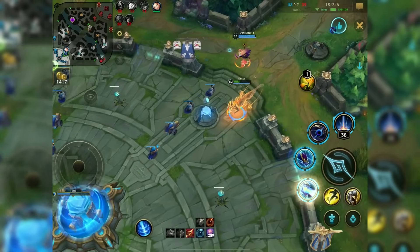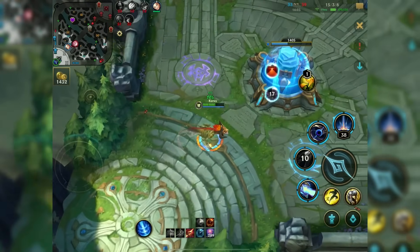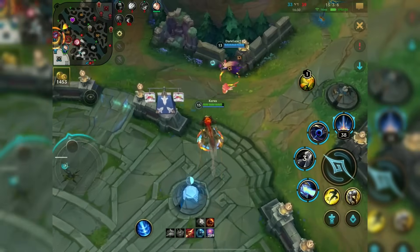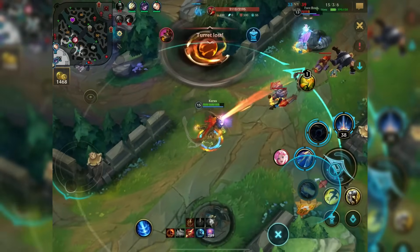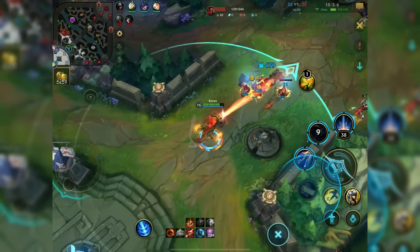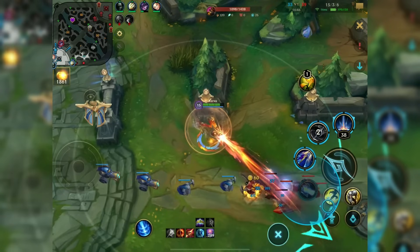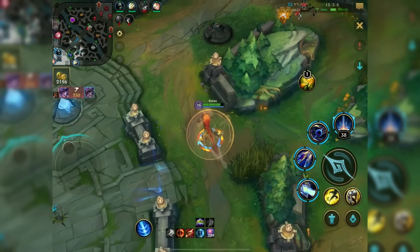His first ability has a 40% or 30% monster modifier — they basically killed Aurelion Sol jungle before it even released. I tried clearing jungle, got out of mana after finishing red buff, and it took me two minutes to clear only two camps and get toward blue buff. This champion was very intentionally designed to not be played in the jungle role. Big F in the chat for all the Aurelion Sol jungle enjoyers.